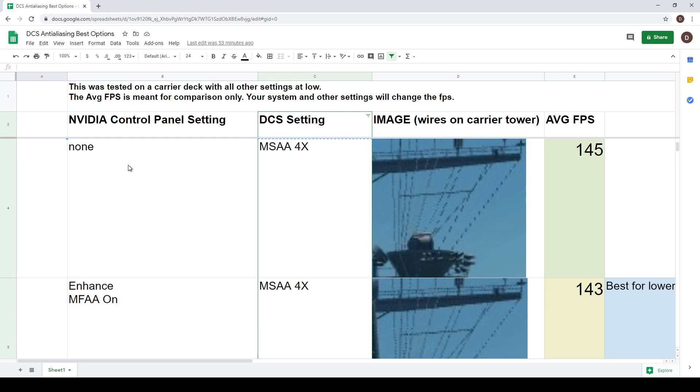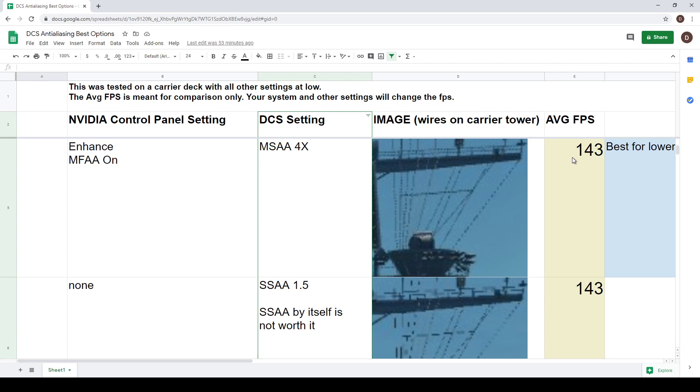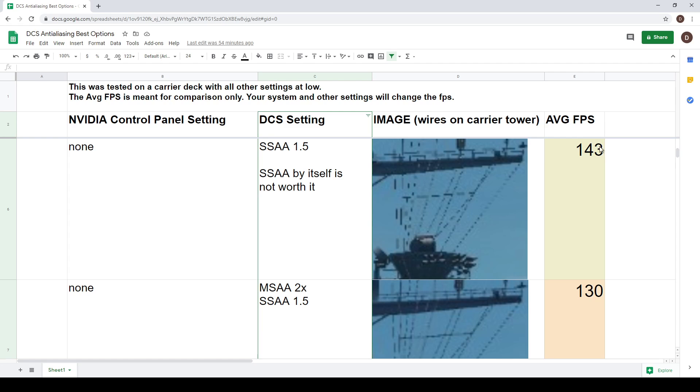With MSAA 4x and Nvidia control panel MFAA off, and not far down in frames, you actually start getting pretty good anti-aliasing if you have the enhanced MFAA on and set MSAA to 4x. So 4x is pretty good if you turn MFAA on in the Nvidia control panel - you can see the lines are starting to come together with some pretty decent anti-aliasing for not a huge frame hit at all. If you have a lower-end system, set it to MSAA 4x and make sure you turn that Nvidia MFAA setting on because it helps a lot.